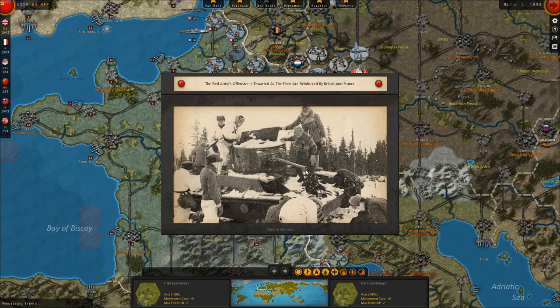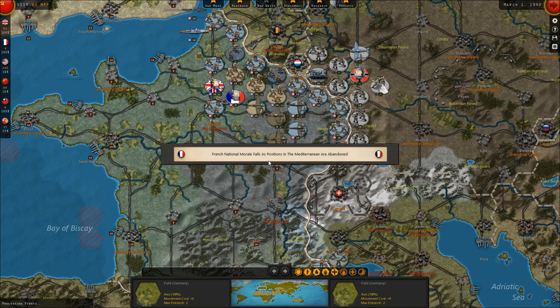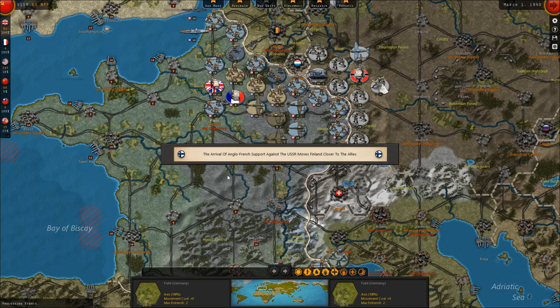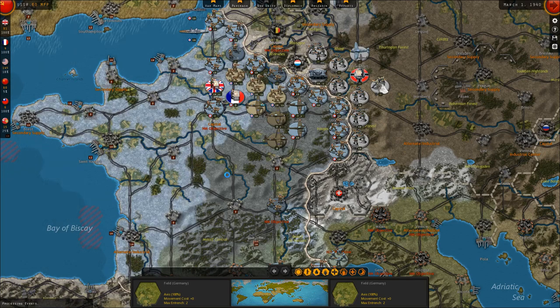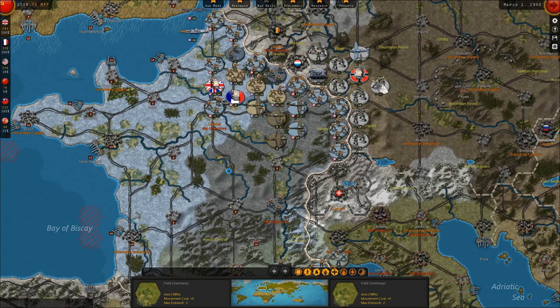We're going to move into April. The Red Army's offensive is thwarted as the Finns are reinforced by Britain and France — the reinforcement event triggered. French and British morale is boosted by the success of the expedition to Finland. Frustrated by Anglo-French interference, Stalin grows colder to the west. Rival Anglo-French support against the USSR moves Finland closer to the Allies. This basically means it's almost assured that Finland won't join the Germans, which means we can pull those armies back to face the Germans with a narrower front.